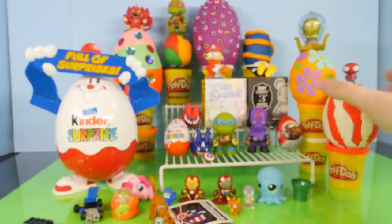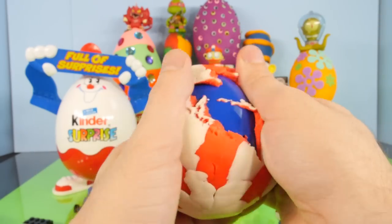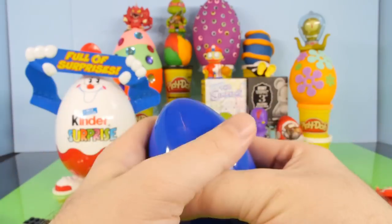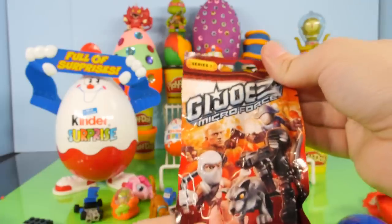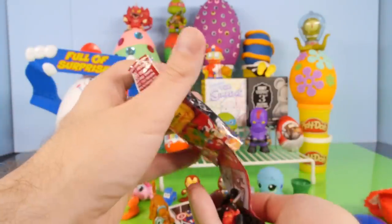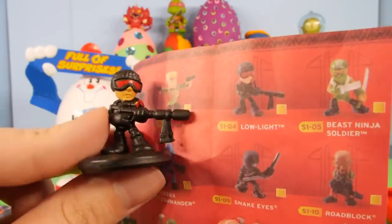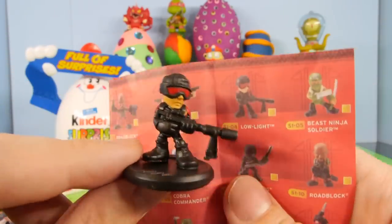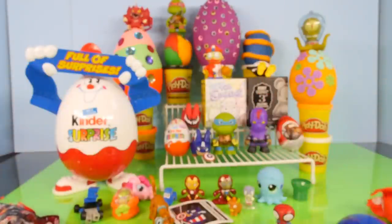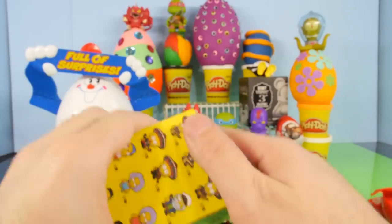Let's see what our Spider-Man egg is hiding. We'll take our red and white Play-Doh egg apart — there's a blue plastic egg inside. Inside we have a G.I. Joe Micro Force. We've done a few of these on the channel as well, and we got Lowlight with his night vision looking goggles on, and a Red Ninja.